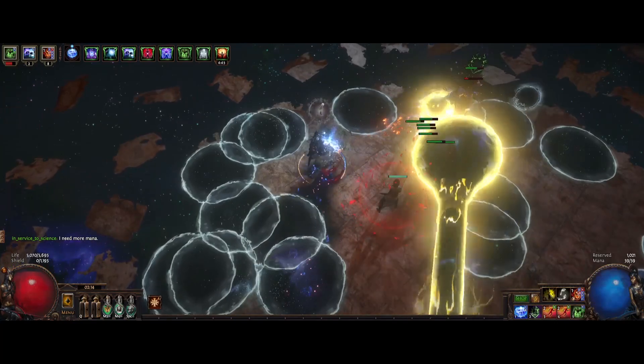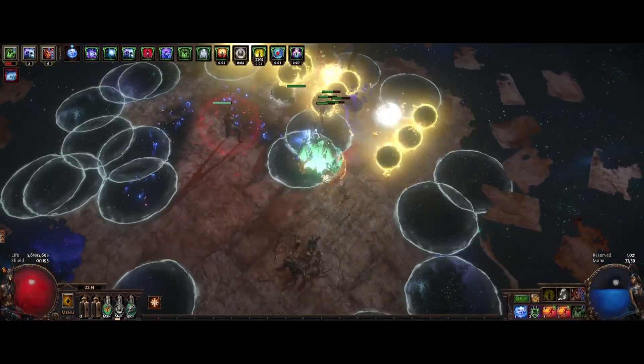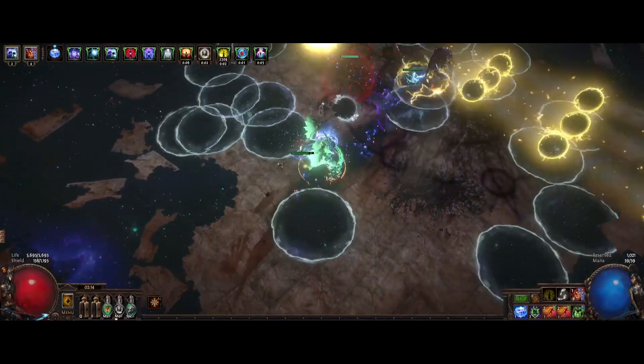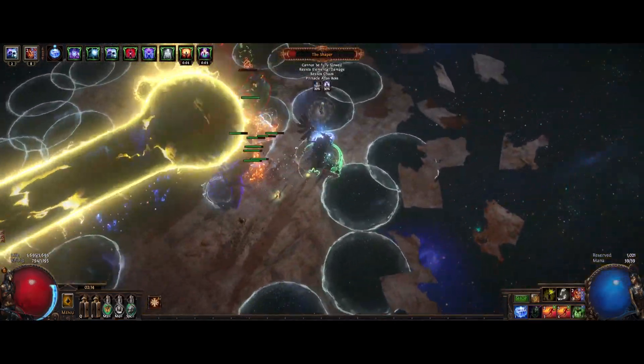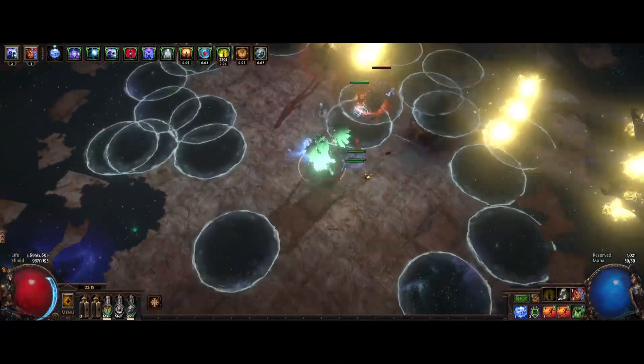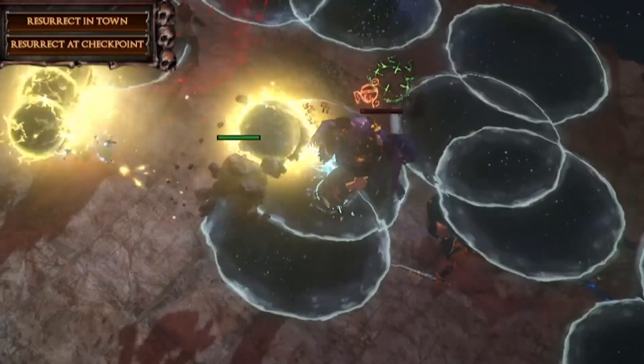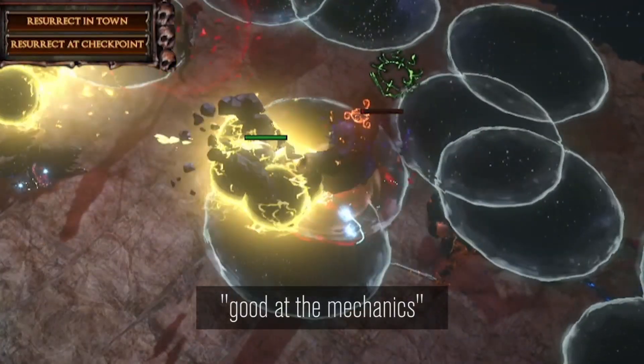The equipment is all super flexible, so you can scale it to your budget. What I have here is a very entry-level character. On a budget of a couple exalts, it can do all bosses pretty comfortably except for Ubers. And to be honest, you can do Ubers — you just have to be good at the mechanics, since they'll be pretty long fights. With some more investment, I think bossing will be very smooth.